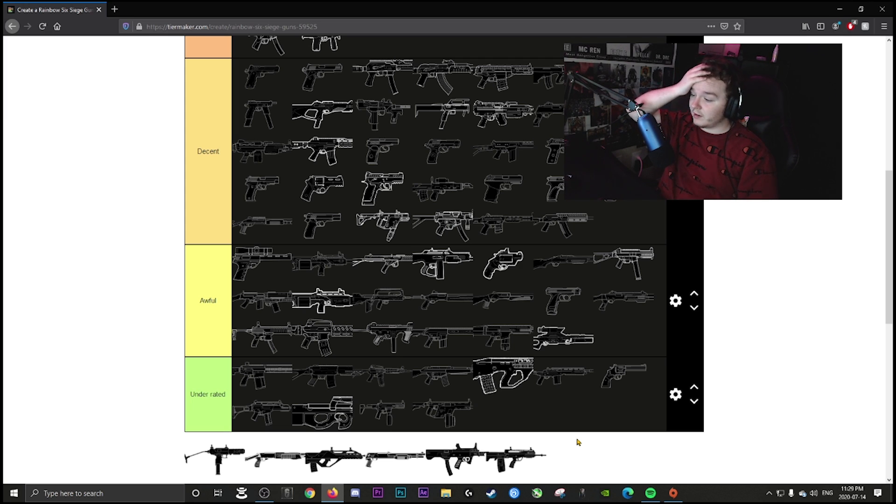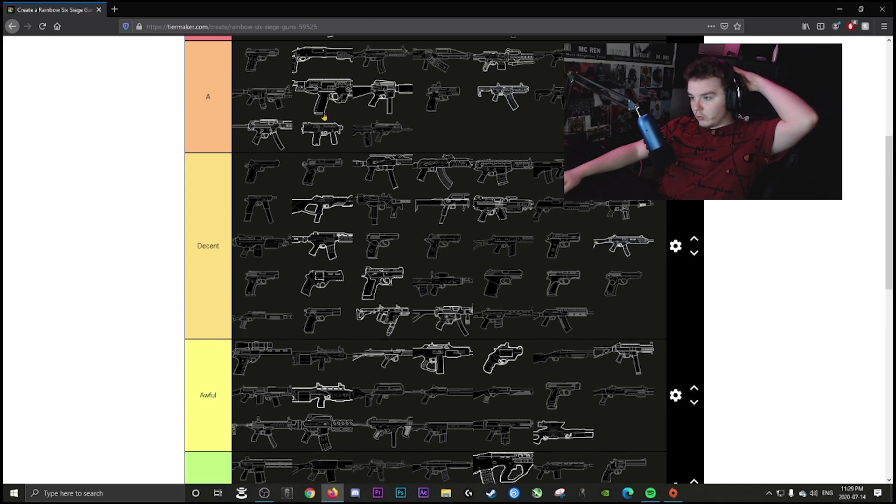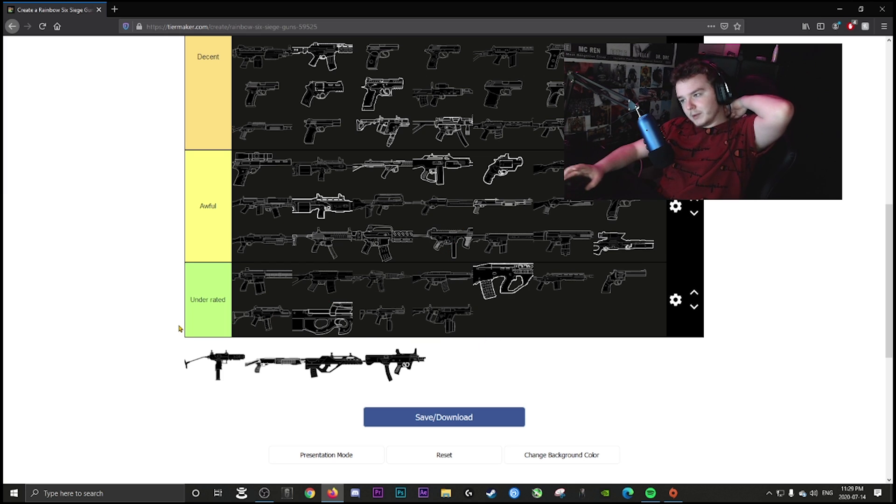Lion's AR is very underrated — it's basically like Mira's gun with a drum mag and something added to hit harder. It's a great weapon overall. Ying's LMG is A tier — no recoil, shoots fast. It's a bit of a pea shooter but with no recoil it's still an LMG.